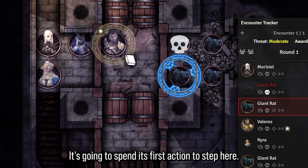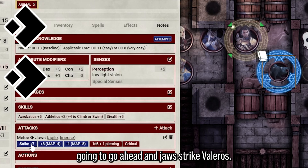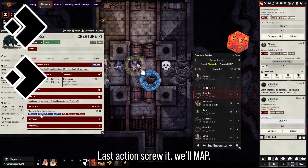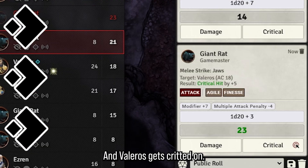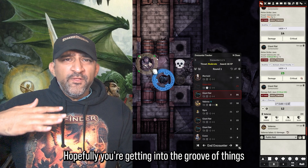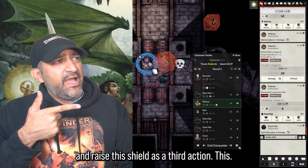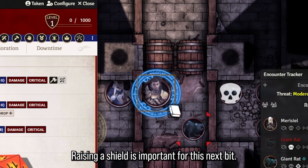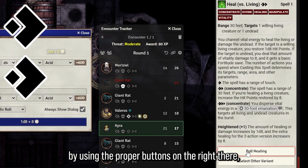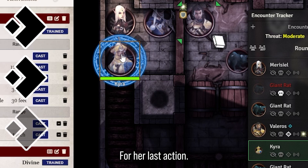Now for the giant rat's turn. It spends its first action to Step, then targets Valeros by hovering over him and pressing T. It attempts a jaws Strike on Valeros — that's a miss. Last action — Valeros gets crit. We roll the critical damage: 12 damage on Valeros, but he's still alive. Valeros is then going to attack twice and raise his shield as a third action. Raising the shield is important for the next step.